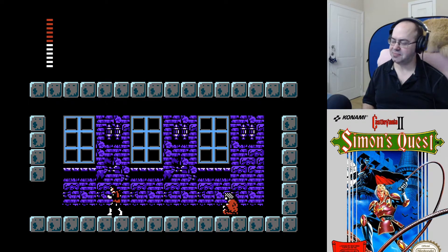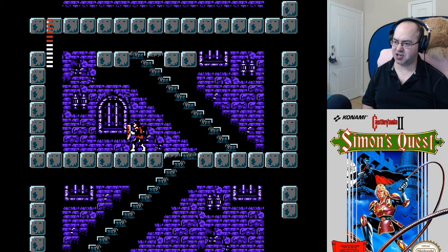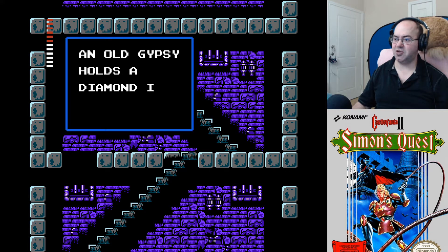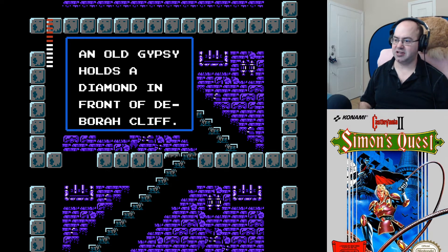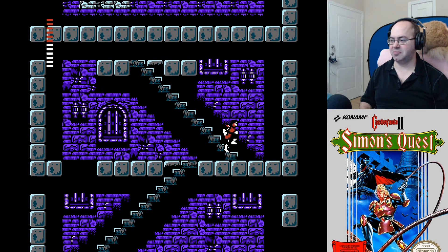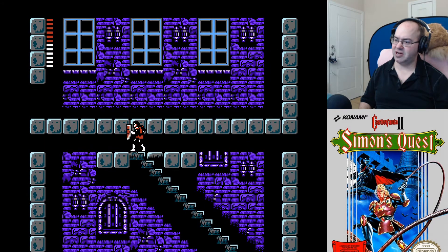Alright. I do want to go back and bust open that thing right here. Dracula's eyeball reflects the curse. An old gypsy holds a diamond in front of Deborah Cliff — that might actually be true. I mean, I think generally speaking the books are true. Still, going through and trying everything with the holy water — that's just not good game design.